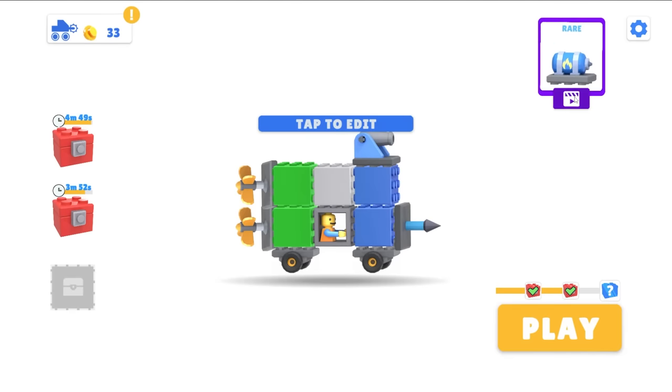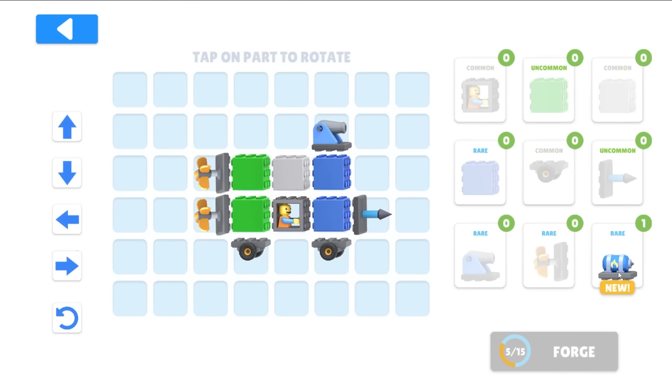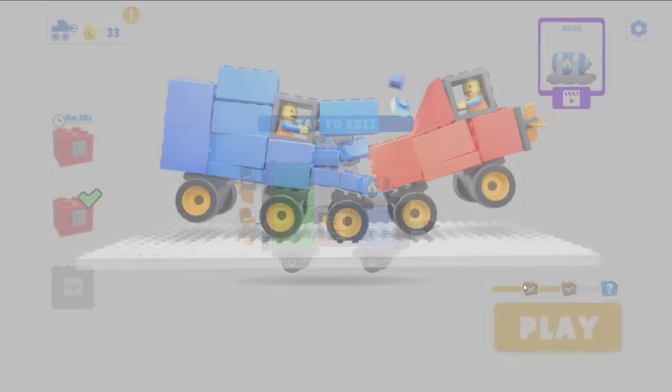Is this a flamethrower? I really want that. I can now add a flamethrower — where do I put this thing? Does the flame fall down? Let's just try something. There we go! We could put the spike on the front so we have the flame-spike-cannon combo. Get rid of this armor block and let's play.